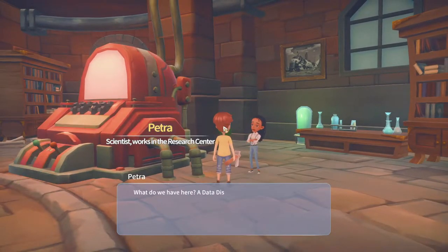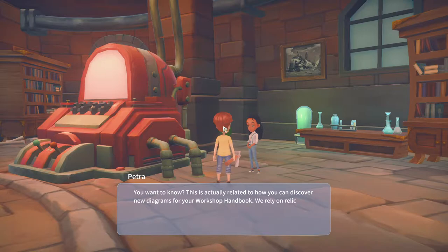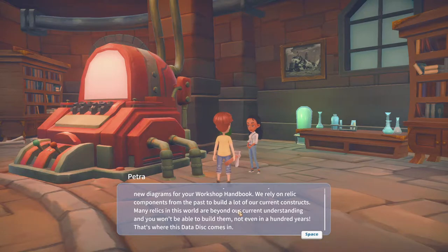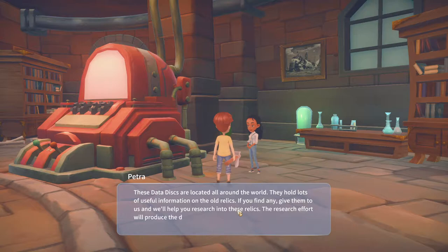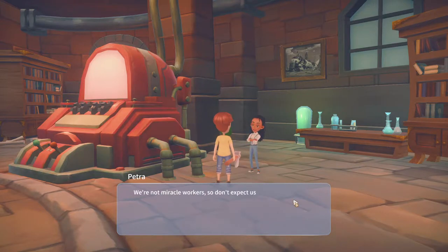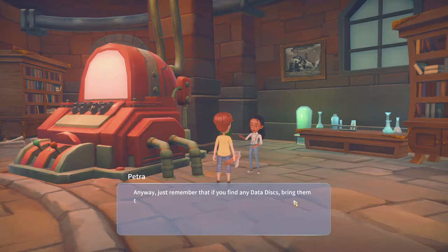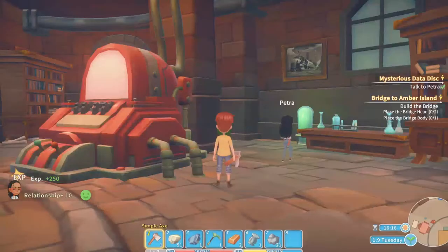What do we have here? A data disk. You know what it is? This is actually related to how you can discover new diagrams for your workshop handbook. We rely on relic components from the past to build a lot of our current constructs. Many relics in this world are beyond our current understanding and you won't be able to build them — not even in a hundred years. That's where this data disk comes in. These data disks are located all around the world; they hold lots of useful information on the old relics. If you find any, give them to us and we'll help you research into these relics. The research effort will produce the diagrams that you need to build them. We're not miracle workers, so don't expect us to come up with things from scratch, but we do know a thing or two about how the components should fit together. Just remember that if you find any data disks, bring them to me, okay? Do I have data disks? I guess not.